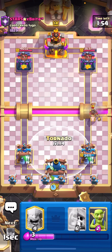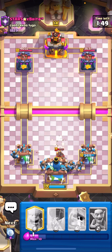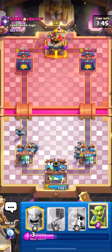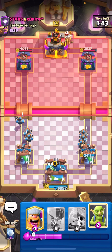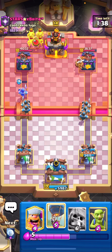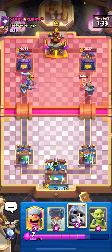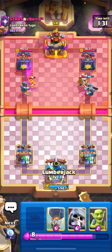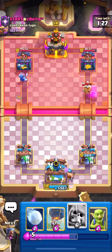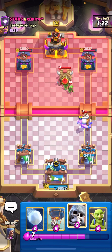I thought we were playing against a graveyard but it's actually a hog rider deck, which is interesting. Apparently goblin hut is also played with hog rider now — doesn't surprise me. He also has monk. The recruits on the right side should take care of it more or less.